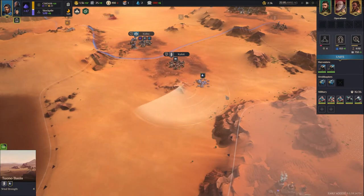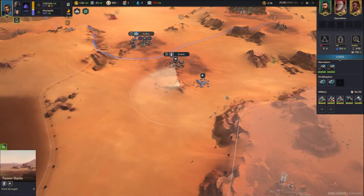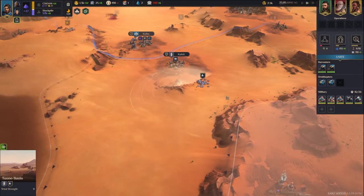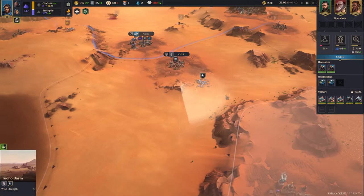That really is the Espionage screen in a nutshell. As far as I can tell, it's identical for all four factions, so that's the only viewpoint I'm going to show for the Espionage screen.